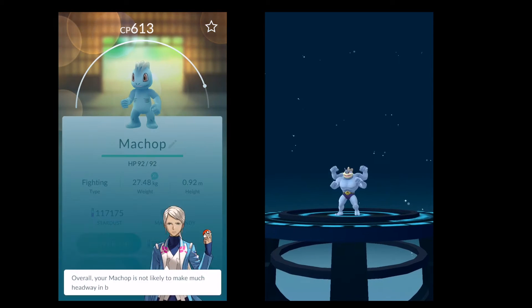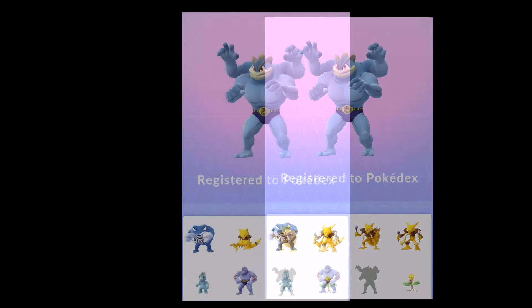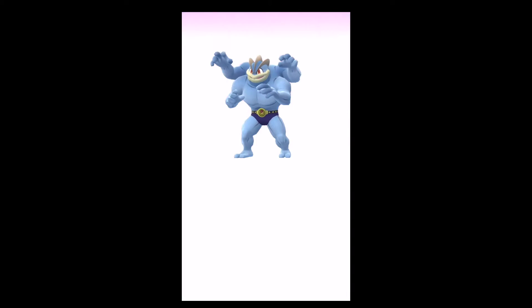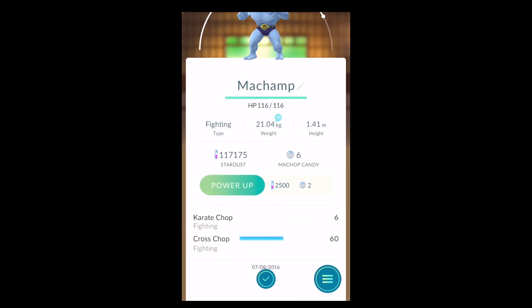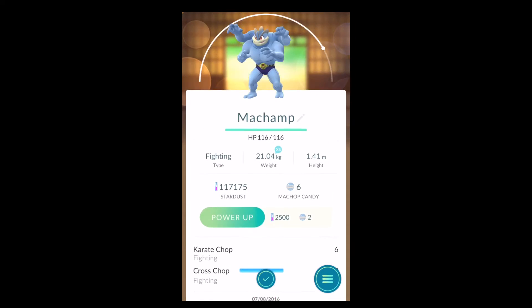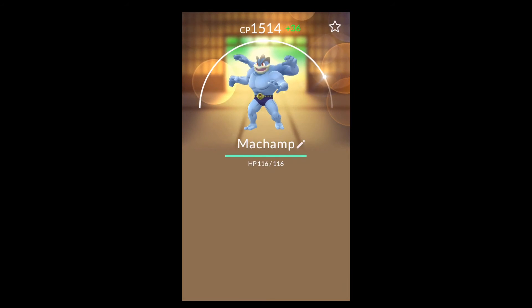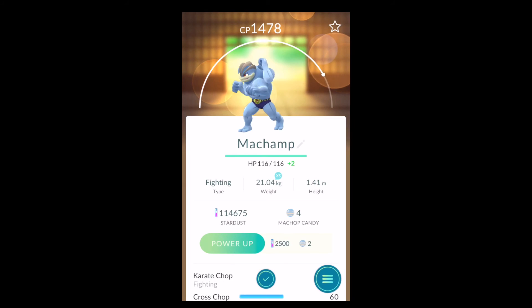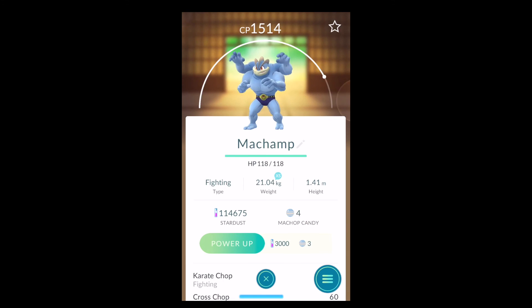There was a little issue with the screen capturing software at one point which was really annoying, but we'll fix that for another video. There we go — Machamp added to the Pokedex! You can see how many Machops I caught, and we also got a really powerful one which I might take back to Greenwich Park to evolve into another Machamp — it's got Karate Chop and Cross Chop. If you enjoyed, drop a like, subscribe for more Pokemon Go and FIFA 17 content. This has been AVJV Gaming, catch you all in the next video!